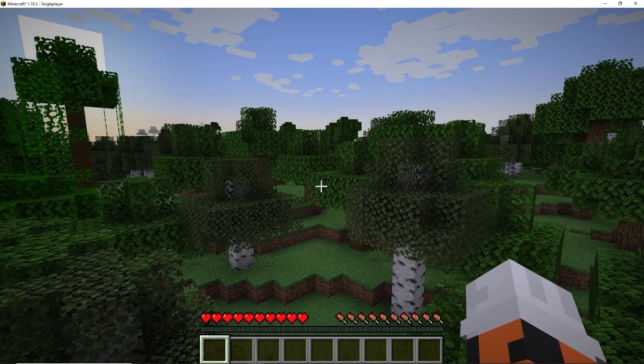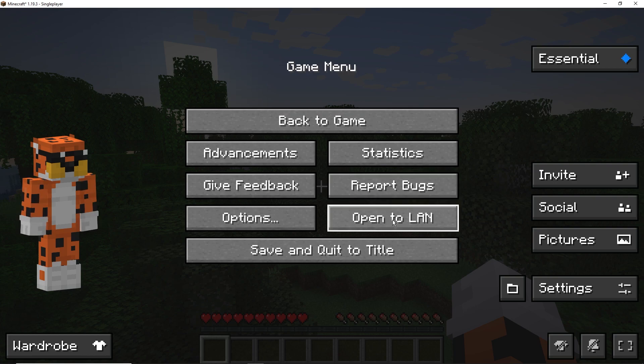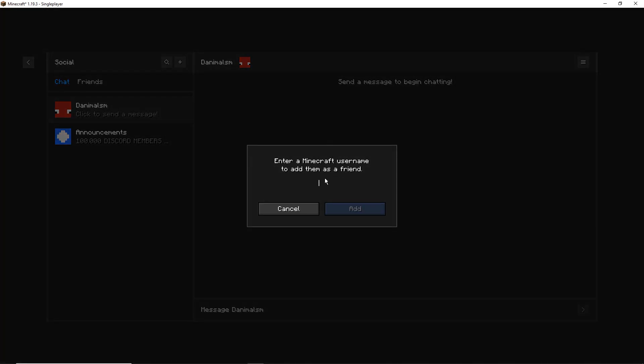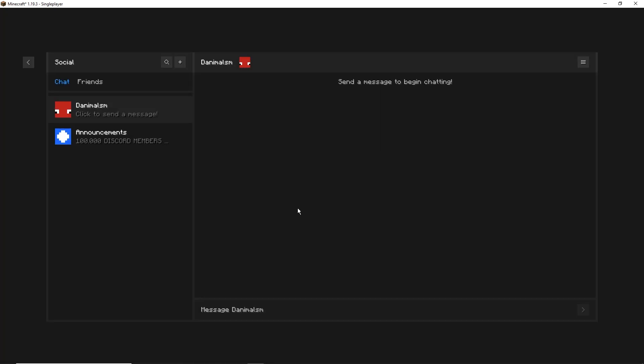Once we're in, press Escape — and not 'Open to LAN.' All you actually have to do is press Social. Right here is one of my friends that I'm able to send a message to or invite if he's online. To add a friend, press the plus icon, press 'Add Friend,' and type in their exact Java username — whatever name tag shows up on a server, put that in and press Add. For this to work, your friend also has to download this and be on the same version.